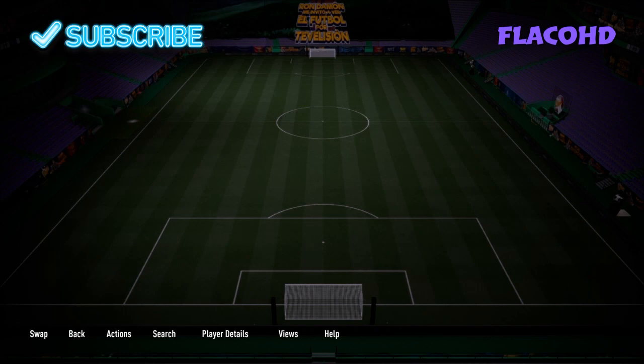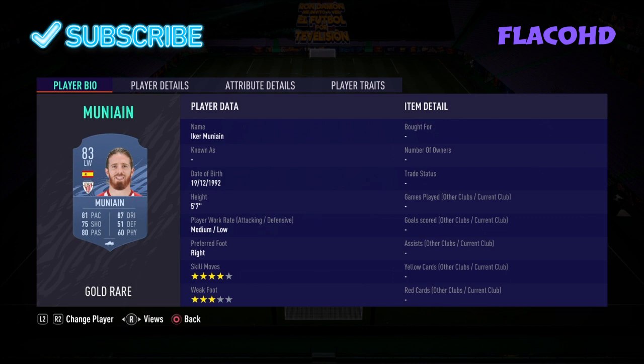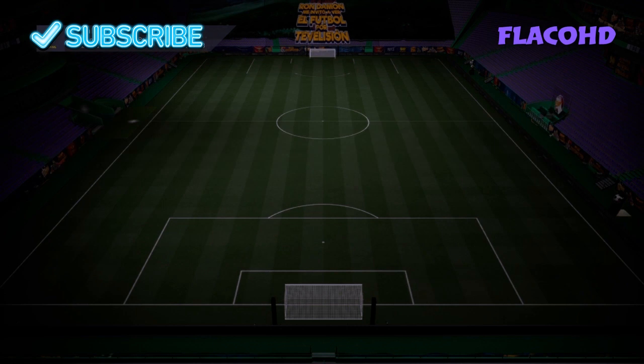Left centre mid we have Marcos Llorente. Central mid we have Canales. Right centre mid we have Isco. Our right winger is Portu. Our striker is Gerard Moreno, and then to end off our left winger is Munain.